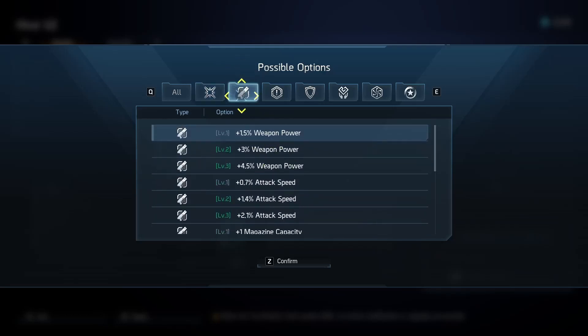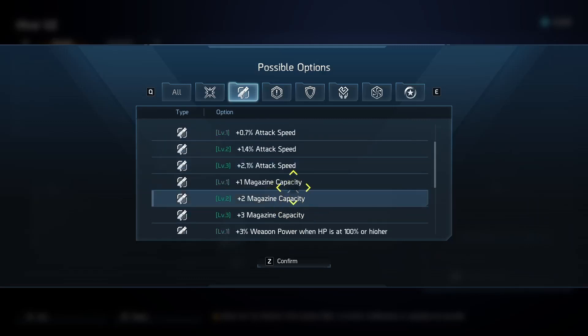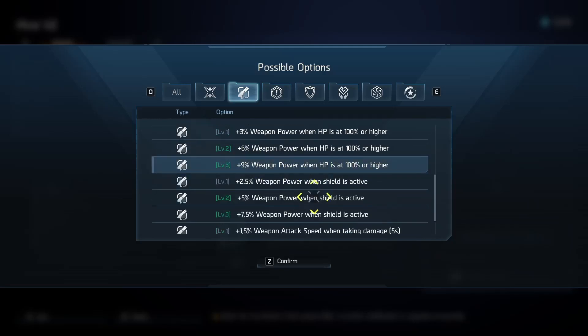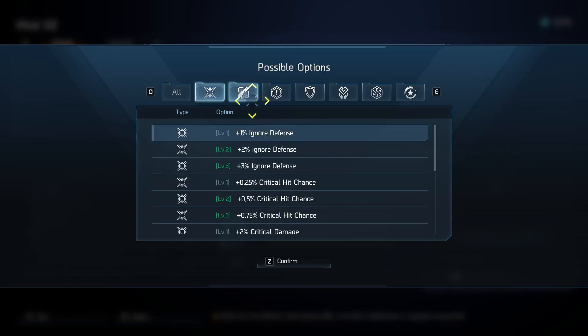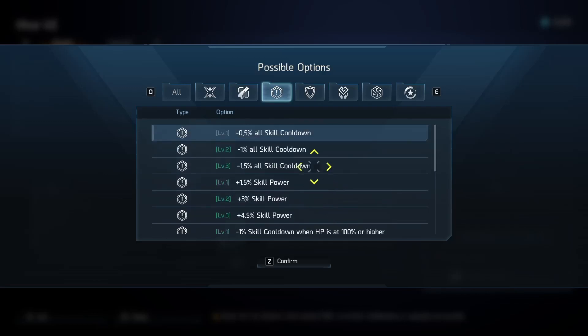Then we come over to the weapon/skill power option. The weapon option is going to pertain to stuff like weapon power, attack speed, capacity — this isn't that great, I wouldn't worry about it. There are options like gaining extra stats at max health, which aren't too bad. But because of how easy it is to get weapon power and skill power within your runs, you'd likely skip these in favor of crit damage and ignore defense. In the skill power options it's similar — instead of attack speed we've got cooldown, instead of weapon power we've got skill power. No matter what you get here you're basically getting value.